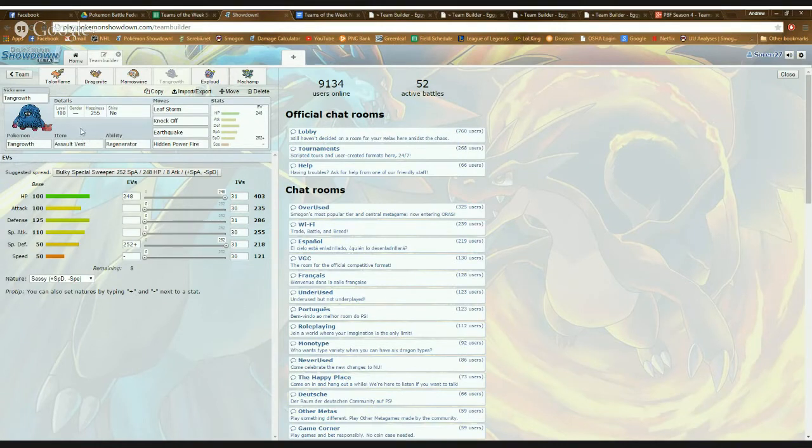Since with Assault Vest you can't use any status moves — no Sleep Powder, Stun Spore, or Sunny Day — it's definitely a good idea because you'll have recovery with Regenerator. You don't need recovery moves like Leech Seed; you can just switch out and regain health. Another set I had in mind was Choice Specs Exploud with the ability Scrappy. His Boomburst is going to do a lot of damage. Round out the coverage with Focus Blast, Fire Blast, or Surf in case something comes in that can handle a Boomburst like a Steel or Rock Pokémon. That's probably one of the more important sets for his team because it really maximizes Exploud's potential.